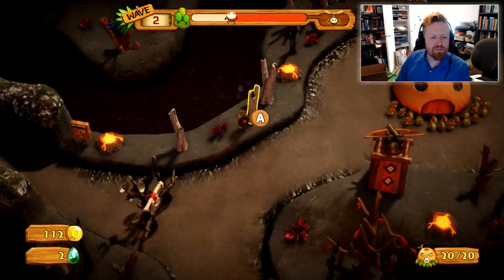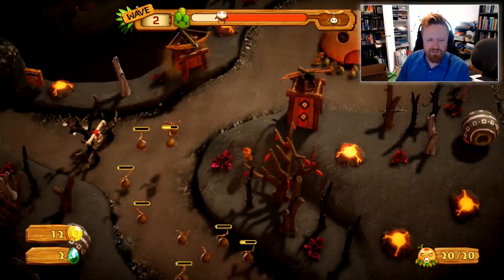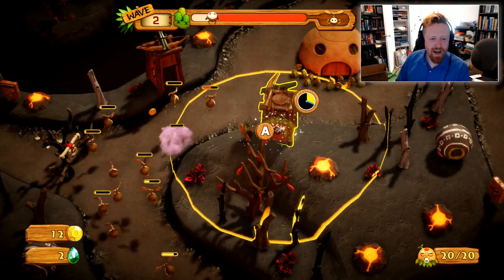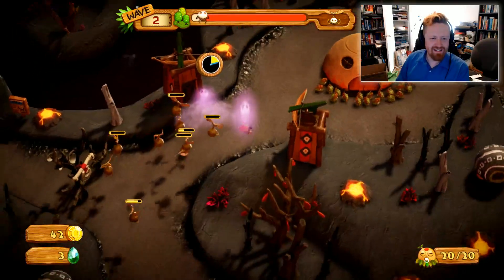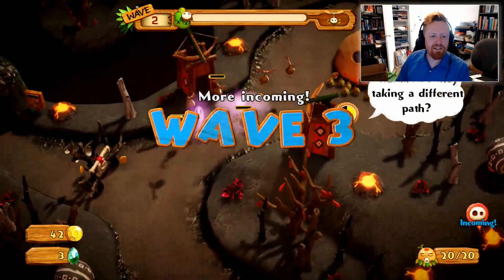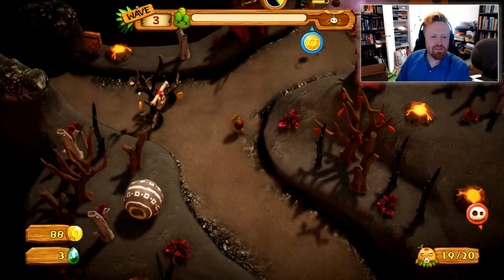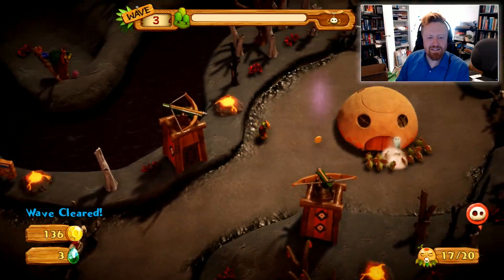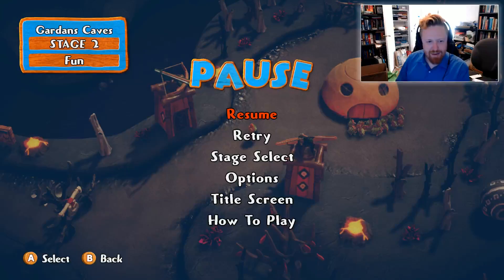One of the more interesting decisions you have to make in this game is whether to build ground-focused, air-focused, or everything-focused defenses. The ground-focused and air-focused defenses tend to be more powerful but they'll ignore half the enemies that come up the path. Most enemies are ground-based but there are enough air-based enemies that you're in big trouble if you're not prepared for them. It looks like they took out one of my little dudes - I'm down to 17. This went really badly, so let's back up and see if we can do a better job.